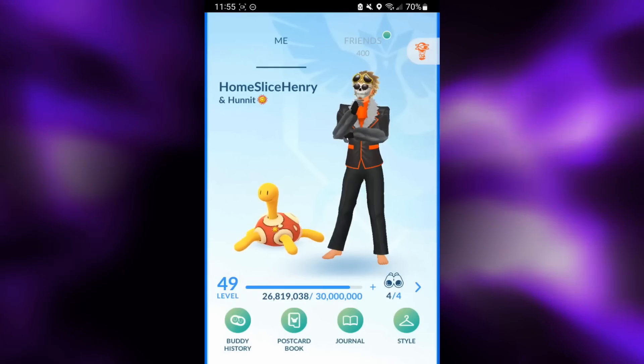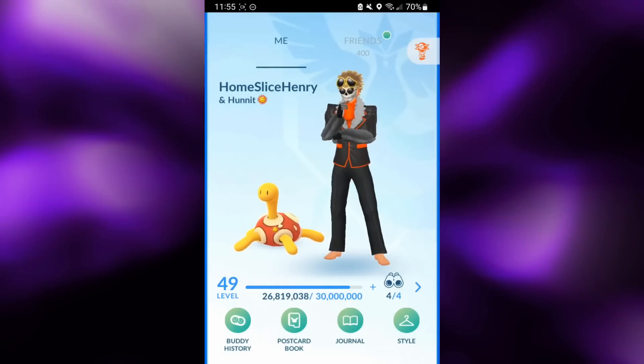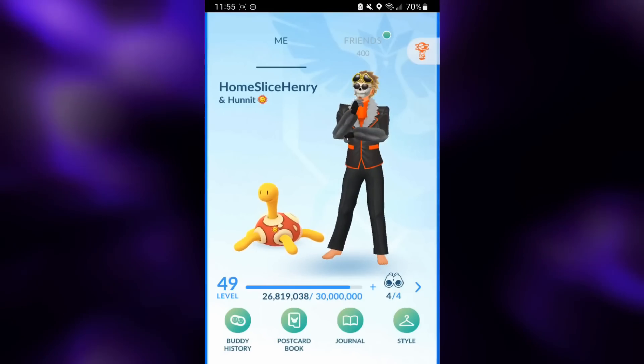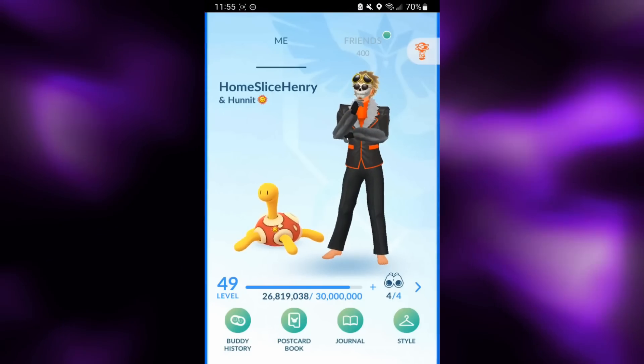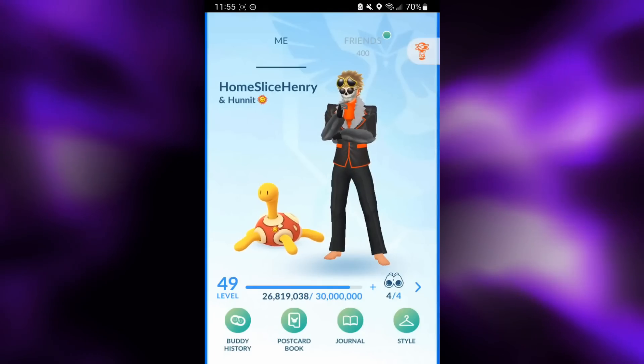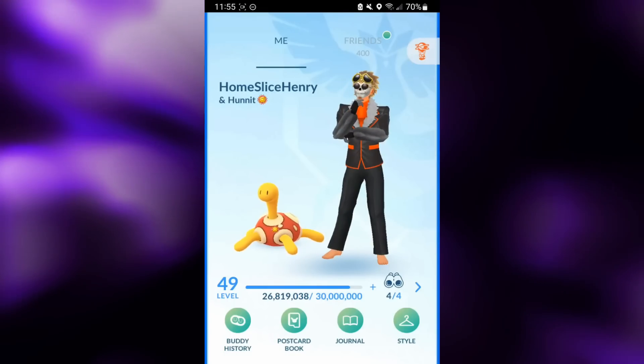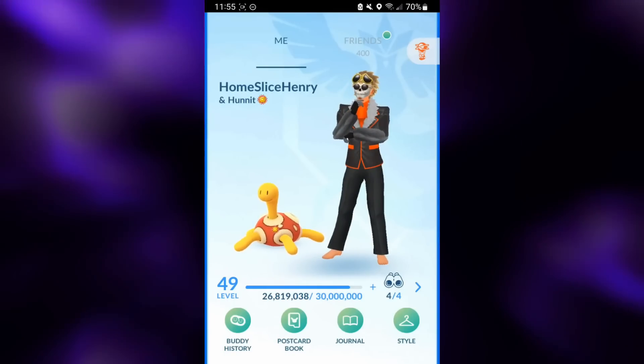Now Galvantula is already an extremely attack-weighted Pokémon, so adding the Shadow onto it, this thing can output a tremendous amount of damage, but can't really take a hit whatsoever. So without further ado, let's hop into the matches and check out XL Shadow Galvantula in action in the Ultra League.